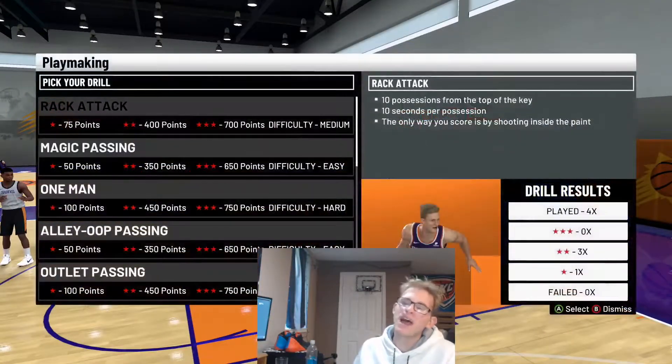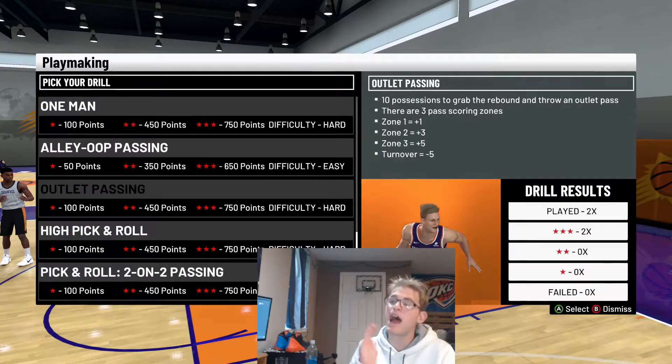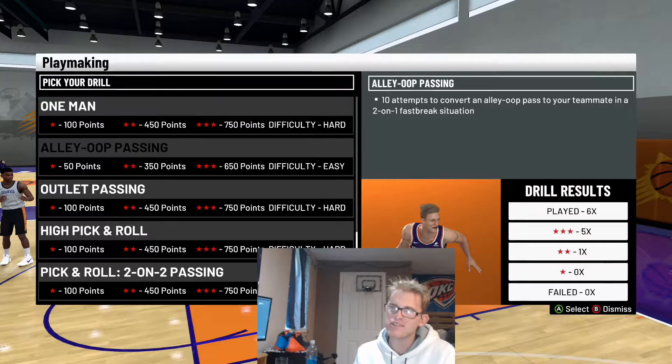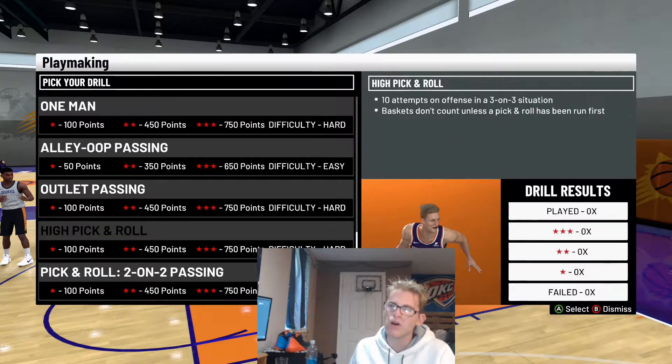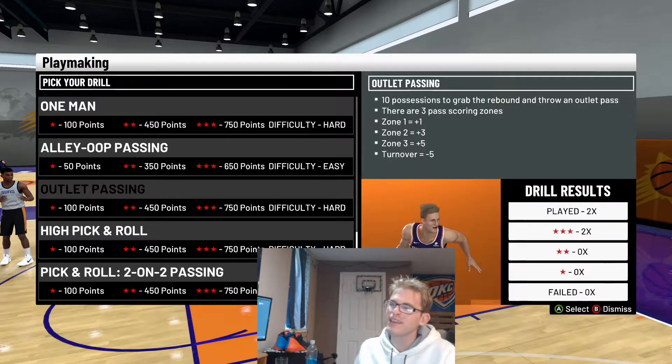For playmaking, the one I feel like is the easiest — I'm just going to show you guys one of them — and that is outlet passing. But if you don't like outlet passing, alley-oop passing is easy, and pick-and-roll two-on-two passing is easy as well. But outlet passing is by far the easiest drill.